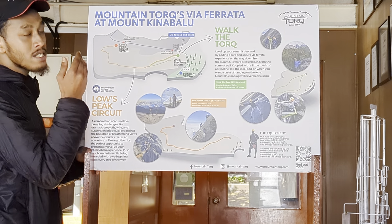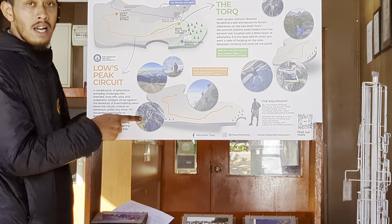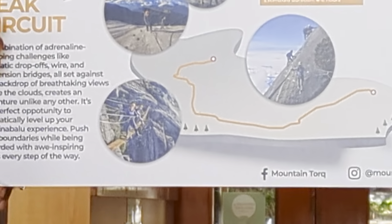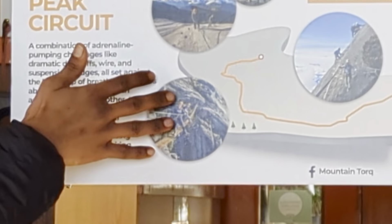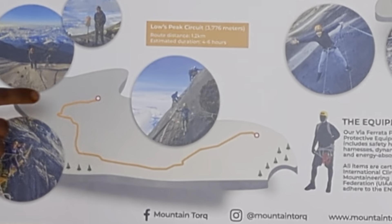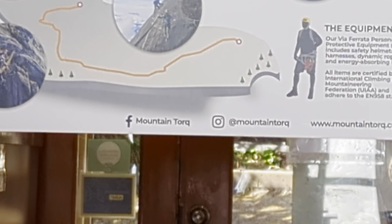For the first 600 meters, we have 2 highlights. The first highlight will be a 20-meter suspension bridge with a drop of around 600 meters. Then, a few hundred meters from that suspension bridge, will be our second highlight — a 6-meter, 3-wire cable: one wire for your feet, one to put your hand, and one to hold.